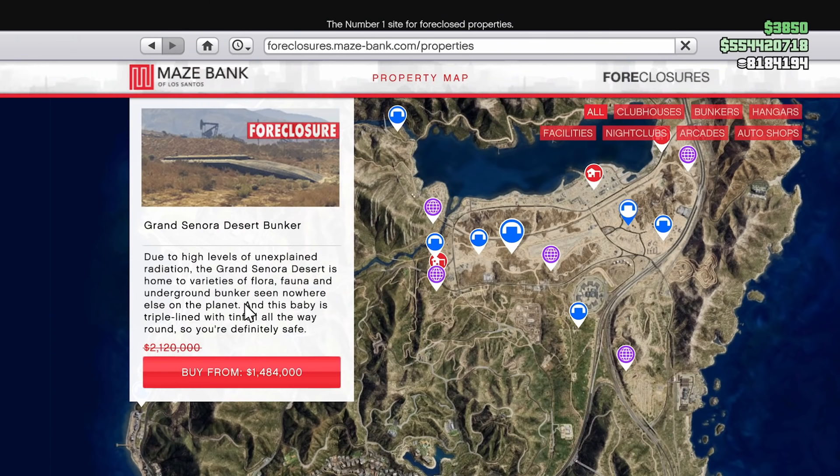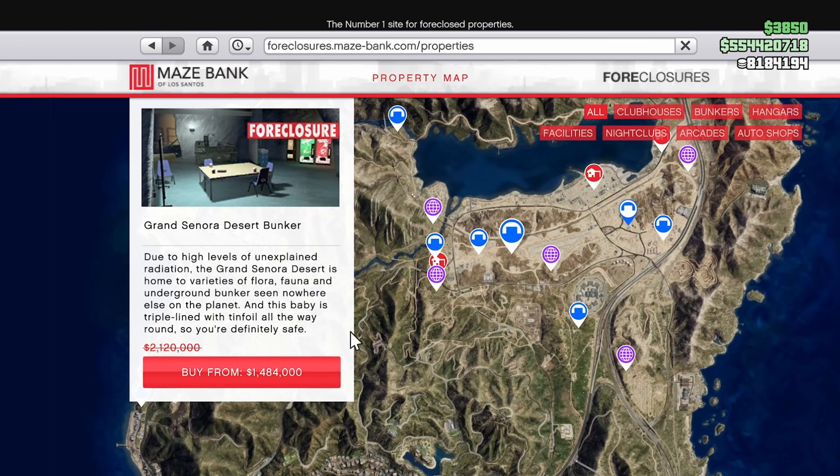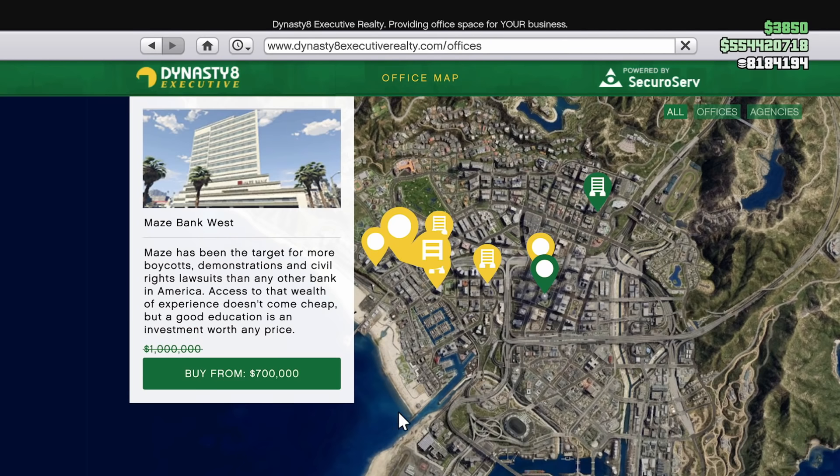And that just leaves us with the discounts. At 30% off we have Biker Businesses, Bunkers, Nightclubs, Executive Offices, and the Terabyte.